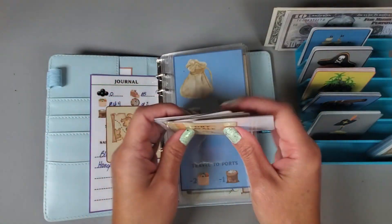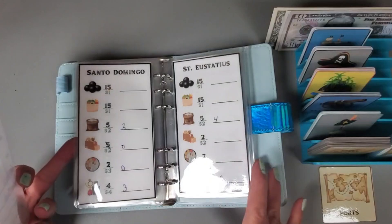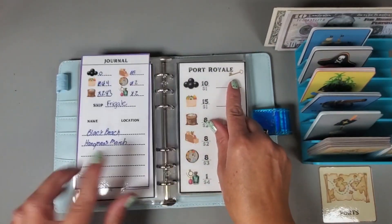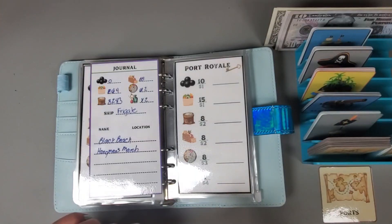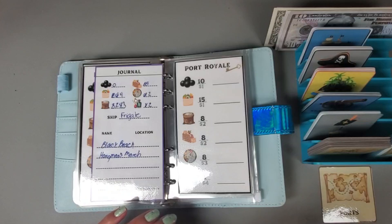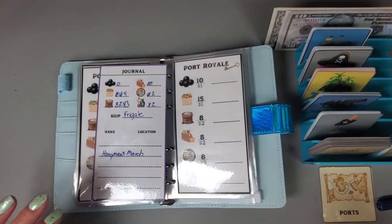We drew Port Royale. Let's see what we can buy at Port Royale - and we do have a key! When we have a key, that means we do find one of our treasures. We have Black Beach, so let's go ahead and cross that off - we have found that - and we get to draw a card.